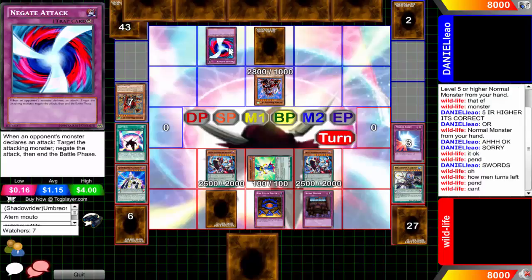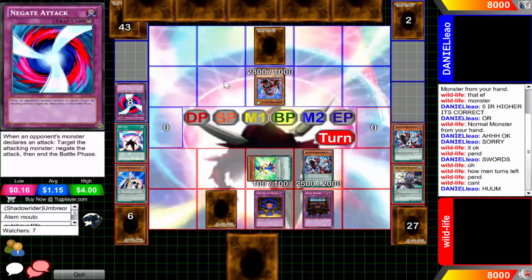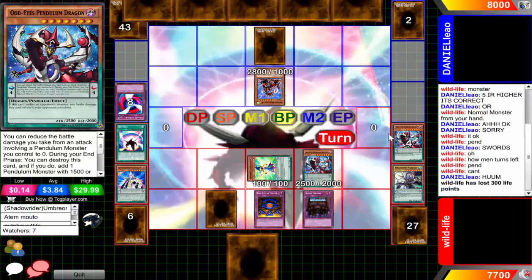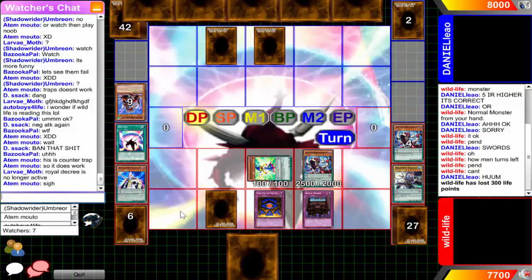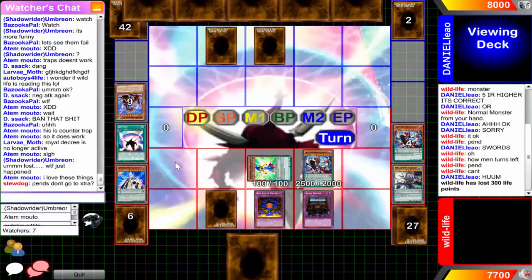There's Negate Attack activated - unfortunately Decree is face-up on the field, so that would do absolutely nothing. You can still technically activate it but it just does nothing. He's going to kill his own Odd-Eyes - this does go to the extra deck, not the graveyard. We're not in the future when Konami makes the rule that pendulums go to the graveyard - I believe it's going to be probably another year and a half before Konami makes that rule, but it will happen eventually.